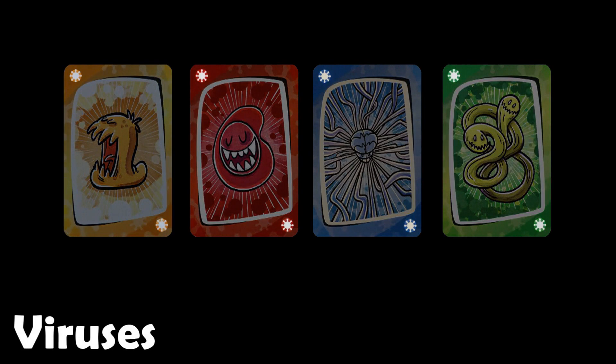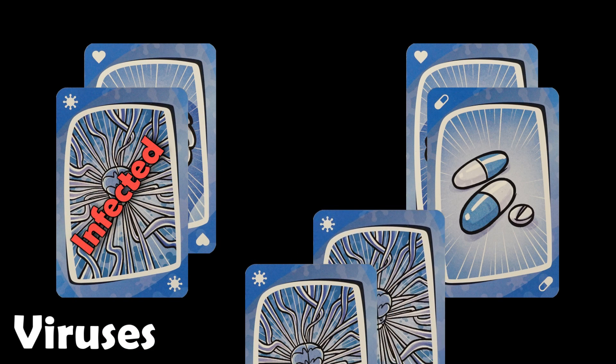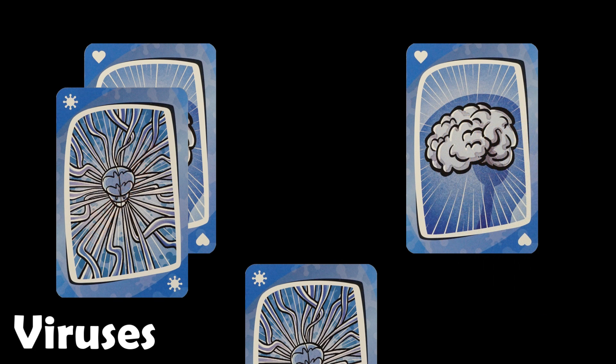Virus cards have a virus icon. Viruses are either used to infect a healthy organ, or to destroy a medicine card acting as a shield on a healthy organ — both cards are then discarded. Virus cards can only be played on cards with matching colors. When two virus cards are played on an organ, the organ and the virus cards are discarded.